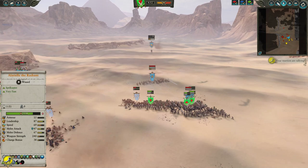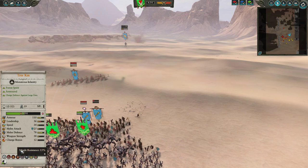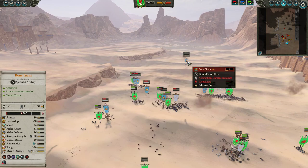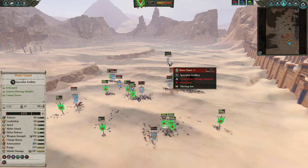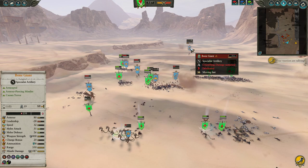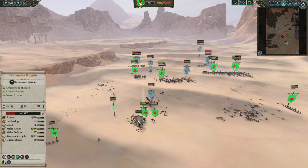My opponent's archers have spent basically the entire game shooting the Treekin, who with their very high missile resist and high armor baseline, stacked on top of the spells, are sitting at 35% resistance to archery — basically shrugging it off. Unfortunately the Bone Giant keeps firing since my opponent did take my artillery offline for the most part. The Bone Giant gets some shots off, but the crumbling effect is doing about 12 damage a tick, which is just pathetic — it's not really doing its job.